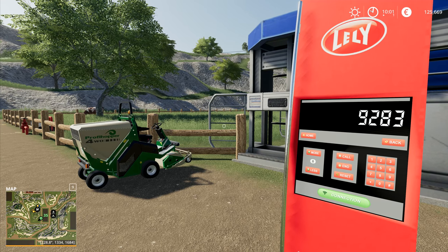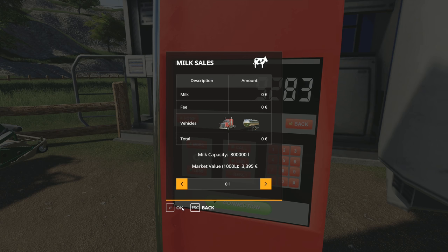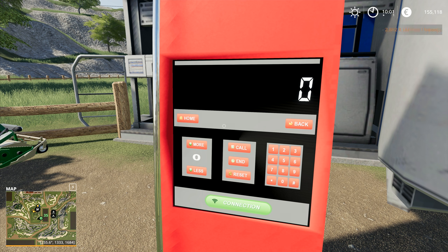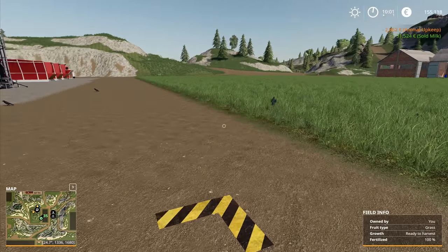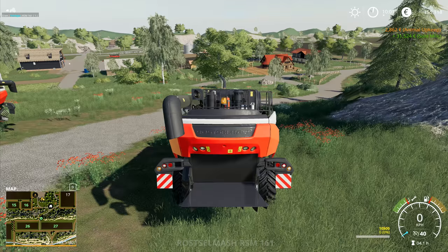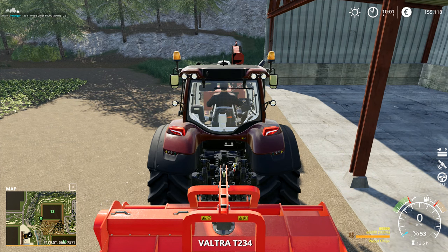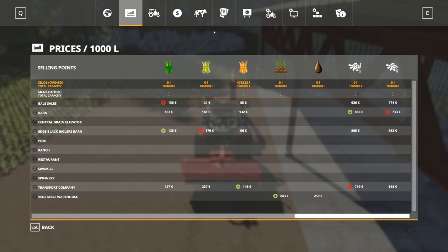There we go — 10 o'clock. I've got 9,283 liters of milk right here. That's going to get me — good gravy — 30 grand for that lot. Milk on easy setting is definitely the way to make a vast sum of money, it really is.